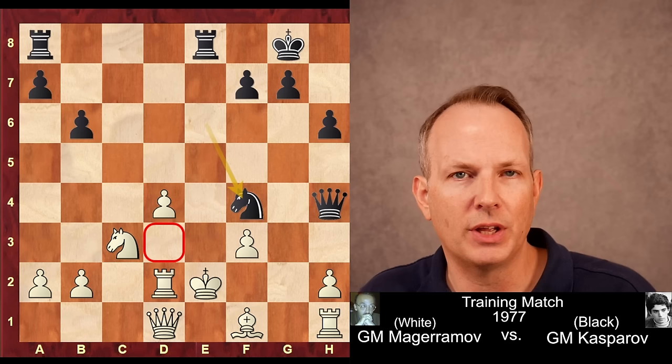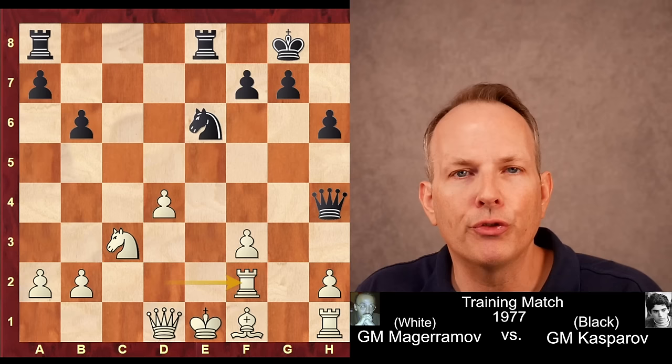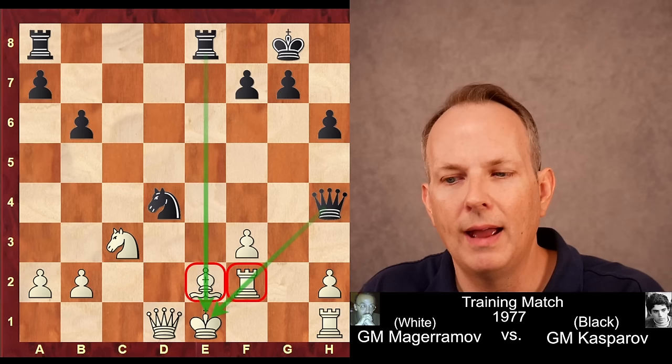That would be mate, which means that rook to f2 is forced. So now he's starting to get pinned, and Kasparov builds on those pins. First, knight takes d4 — discovered check from the rook at e8. Now bishop to e2. So now we have two pins: a pin on the bishop, and a pin on the rook at f2. Knight to f3 check takes advantage of both of those pins.